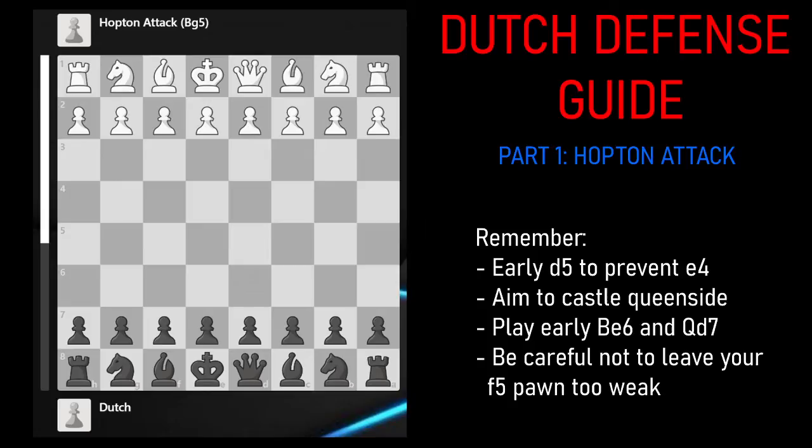The way this series is going to work is I'm going to be going over first some sidelines, such as the Hopton Attack, also the Staunton Gambit, the London System, etc. And then eventually I'm also going to go into some more mainlines, such as the systems with G3, Bishop G2, and more topical things for white to play.